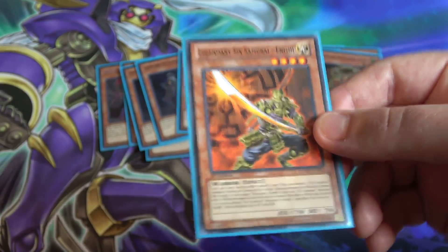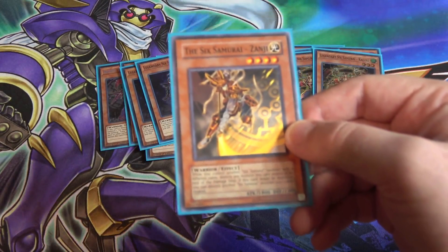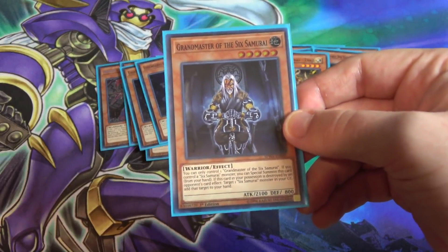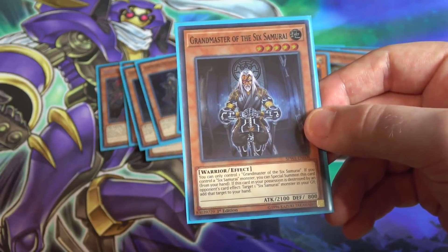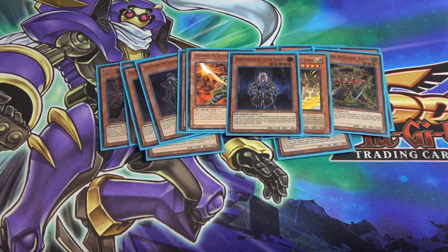Banishing monsters isn't a problem when you have Genba to bring them back, so Enishi is good to have as an option. I'm also using one of the original Six Samurais — The Six Samurai Zanji — one of my favorites. With Kageki and Asceticism of the Six Samurai you can go for Zanji, giving you an easy Level 4 for Xyz, Link, or other summons. I'm also running one Grandmaster of the Six Samurai, which is another monster you can easily special summon to set up Link summons or keep extra monsters on the field.